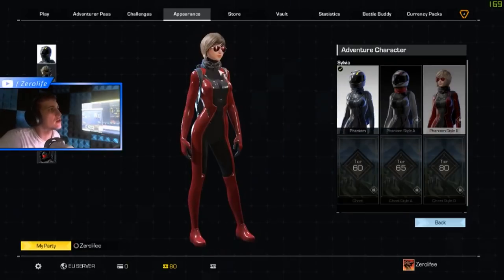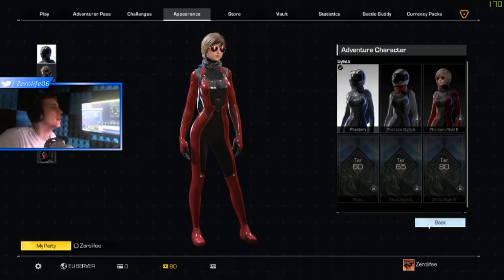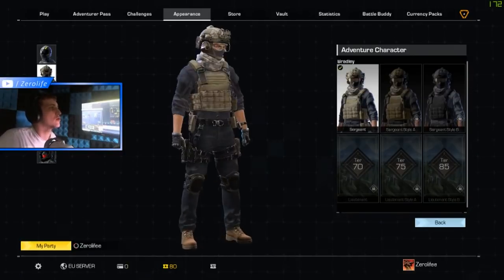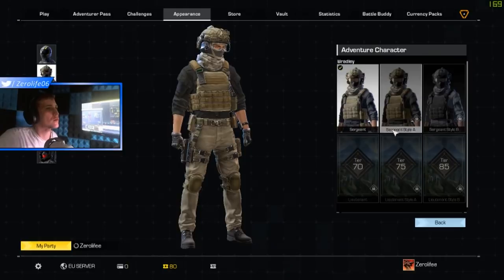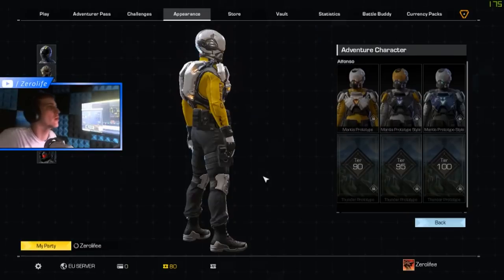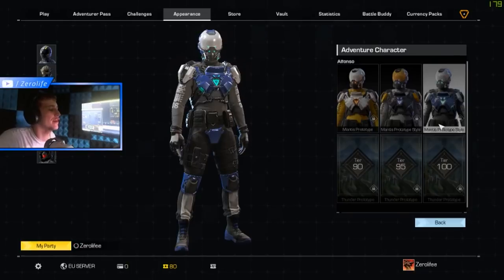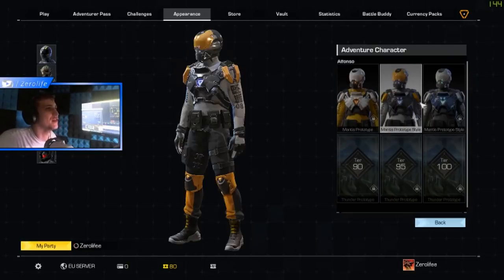Then we've got style B which is helmetless but with the sunglasses — I like this one as well. Unfortunately you can't see the other ones because I've locked them — tiers 60, 65 and 80. We've got Bradley — he looks pretty dope. I just actually played a game and when I killed someone wearing this skin his backpack dropped — I don't know if that's going to be for every character. Then we've got style A, style B at tiers 70, 75, and 85. And then we've got Alfonso — like, what is that? Seriously, I'm not a fan at all. You'll never see me wear this skin unless there's a weekly challenge for it.